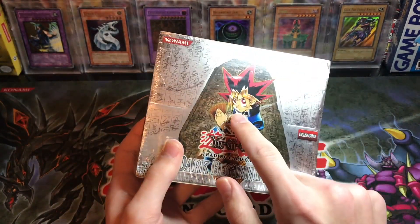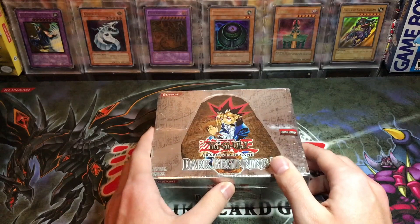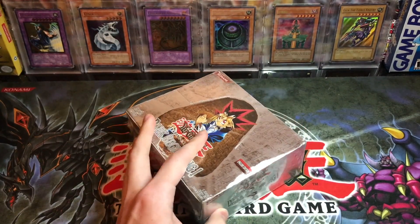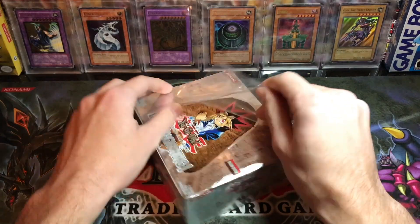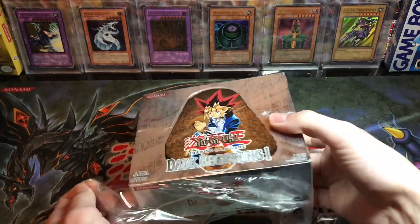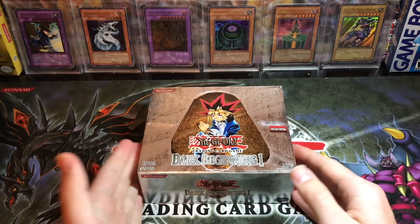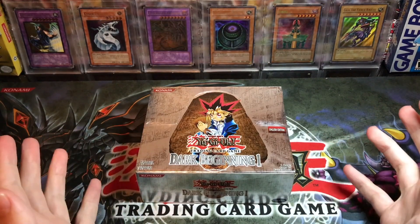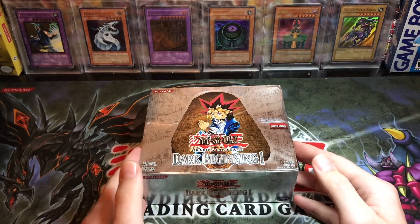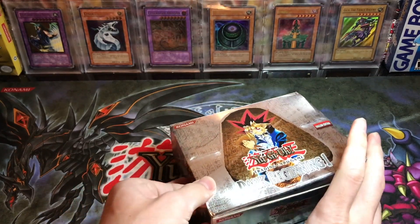Let's just check out the booster box — Yugi Moto fun fact, the only time he is on a booster box. This is a pretty beat-up booster box, hopefully the packs are fine inside. The weird thing about this set is there are no secret rares. Somebody in the comments was saying it's similar in value to Retro Pack, and I agree, but the problem is there's no secret rare. If they had put something really cool like Blue-Eyes Shining Dragon in here, it would be a lot more valuable. It just needs that secret rare — I don't know why there are none.